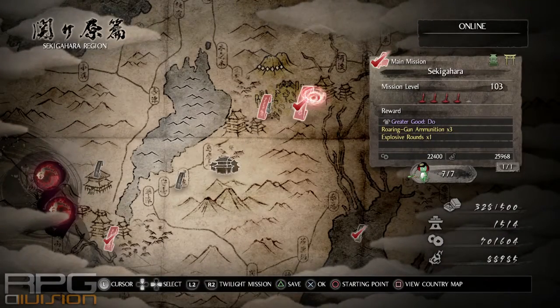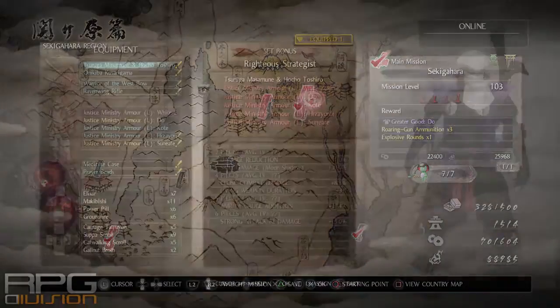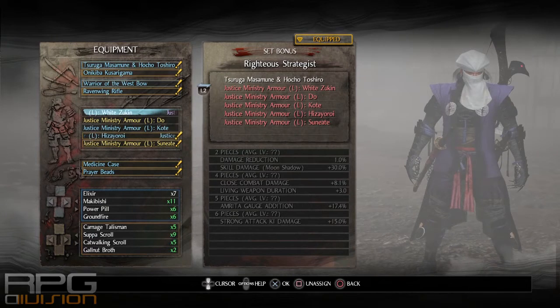Here is how you get the Justice Ministry armor set. It is from the mission called Sekigahara. You need to defeat the Otani boss repeatedly.